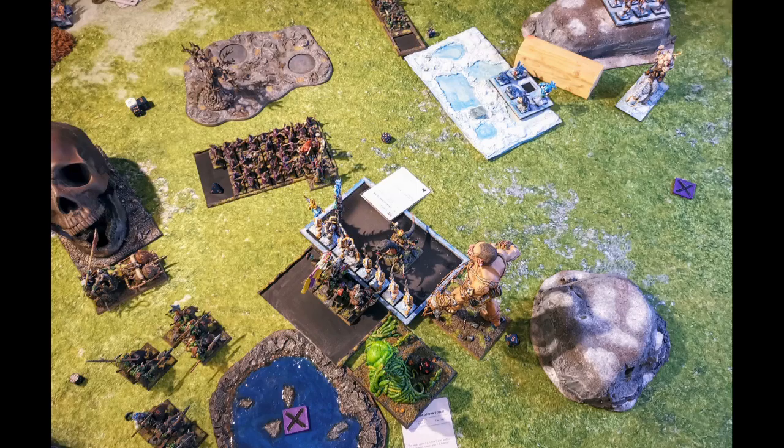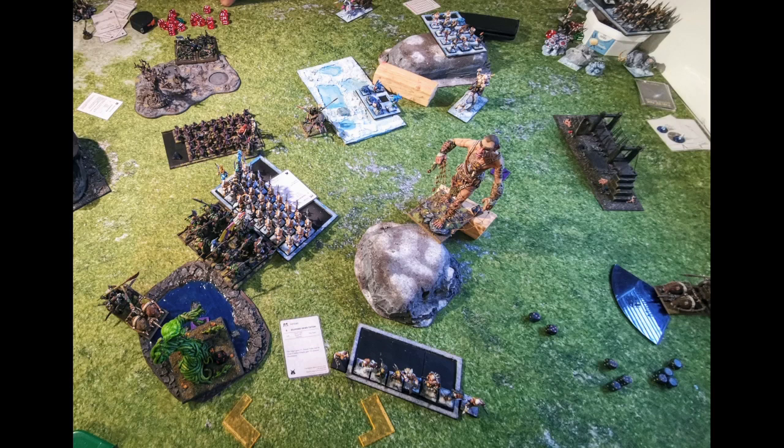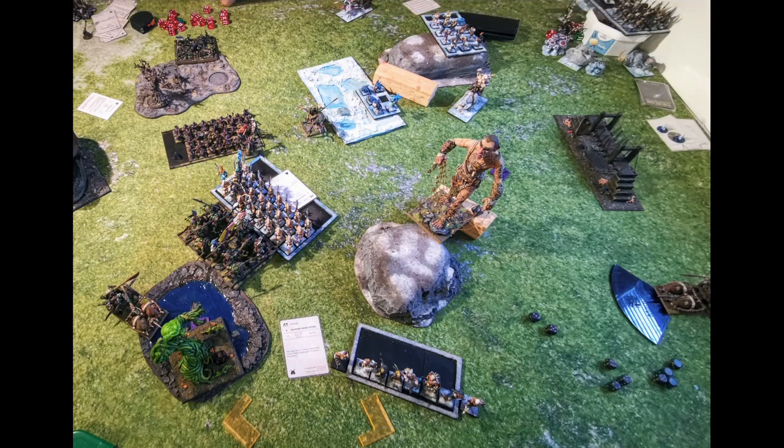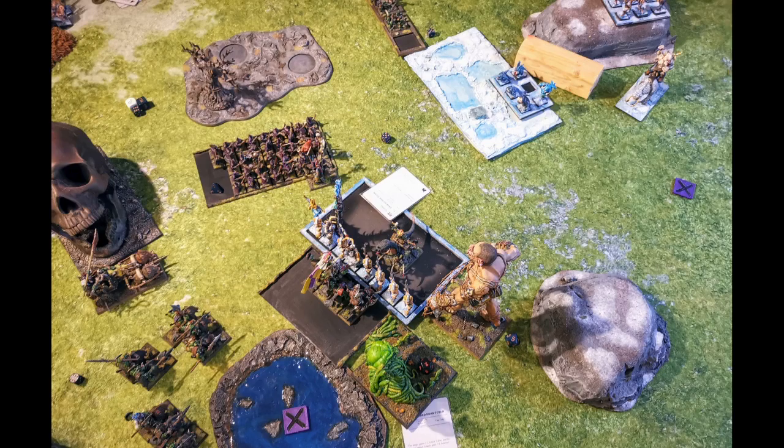In my turn: the chariot charged the wild horns and ran them off the table. The Great Green Idol charged into the front, the giant into the flank, and Madad into the rear — surrounding them like this. He had Distracting up but I had so much stomp, so I killed a lot basically. He did kill quite a lot of my boar riders though. My general did a challenge with his champion, killed him, but he is of course Bodyguard so he's going nowhere. The net succeeded in this round which was fortunate — it saved me quite a lot of damage.